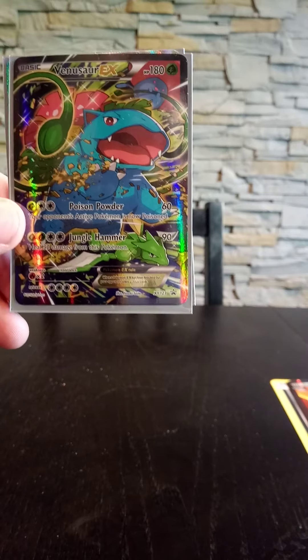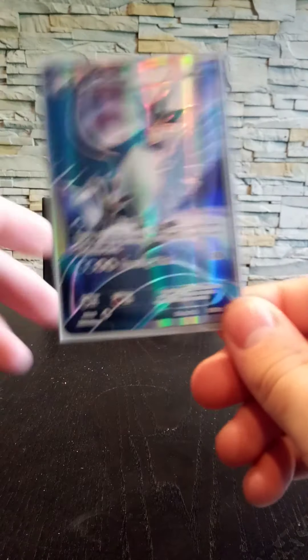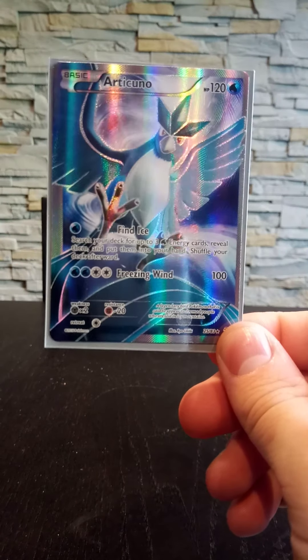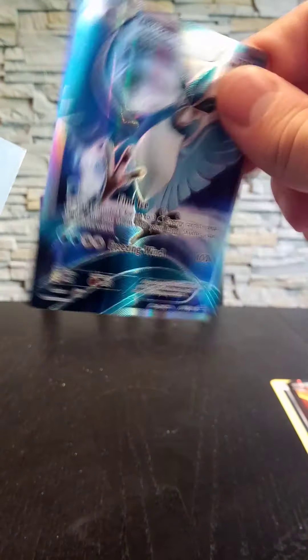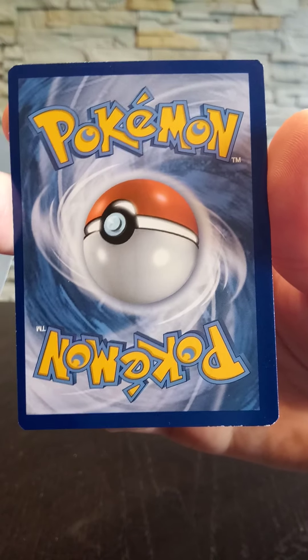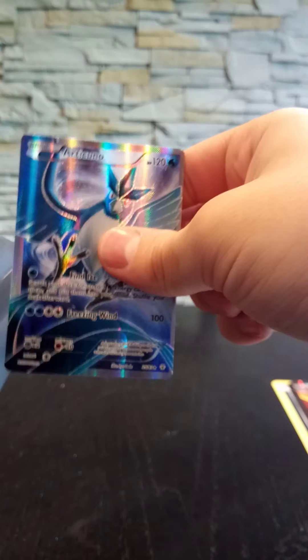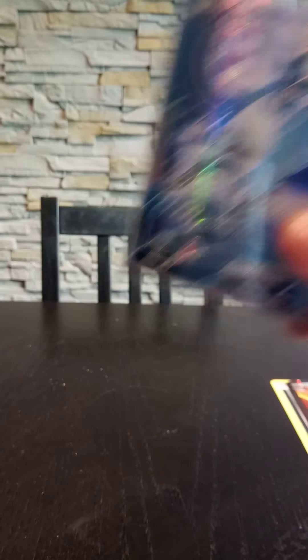Here's the Venusaur promo — I just included it so you can see I've opened all of those. The best pull I think was from the Charizard box: it's the Articuno full art card. Here you can see it — it's a little off-center to the right but it's a very cool looking card. You can also see the Zapdos full art, and my favorite is Zapdos because I like the design of that card a bit more than the Articuno.